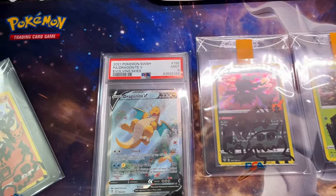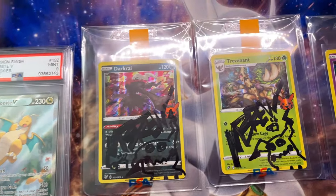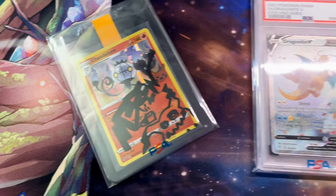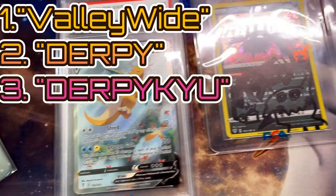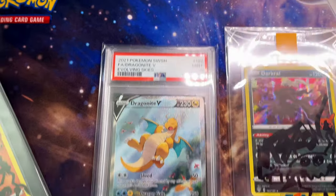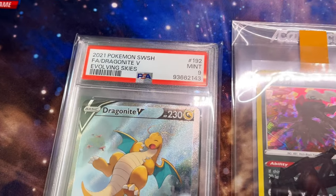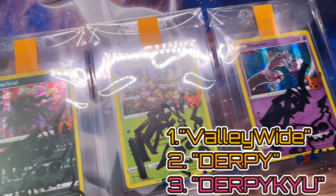This is the video — if you are subscribed to Mimic Brew, leave a like, and comment one of the following three keywords, you will be entered to win a Dragonite V Altart from Evolving Skies PSA Mint 9. All you have to do is write either: Valleywide, Derpy, or DerpyQ. As long as you try, I will notice and add your comment into this giveaway. I'm going to choose four winners — the first comment I pick wins this beautiful $180 slab; second, third, and fourth get DerpyQs.